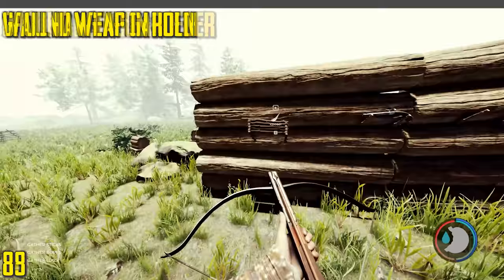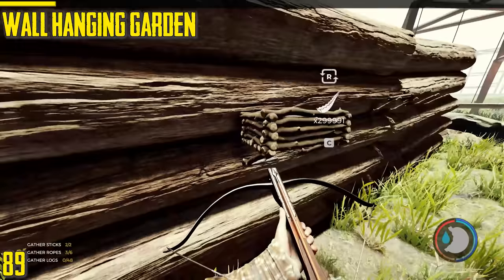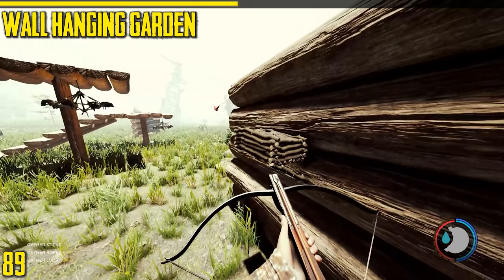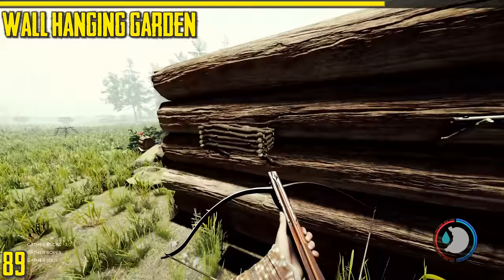Next is the wall hanging garden. It only holds two flowers. Blueberry seeds don't fit in here because they're too big. It's fairly useful but uses a lot of sticks. It might be better used as decoration — if you've got a house that's all brown it adds some color to it.